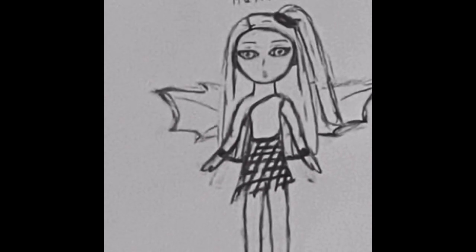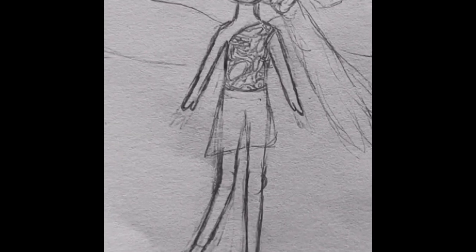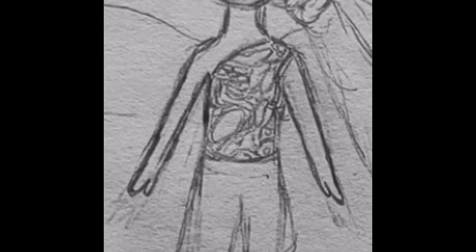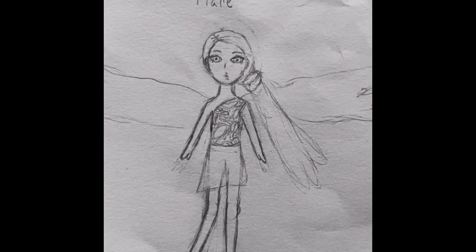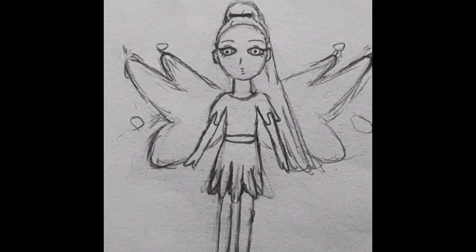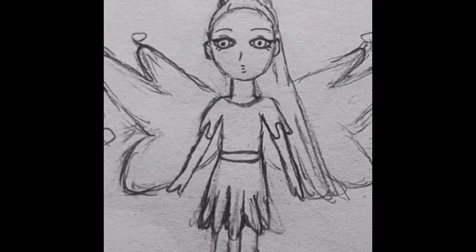This is Hannah — she has a fishnet skirt over her outfit and her arms are connected by a cape-like piece in the back. Alexis's design is pretty simple. Liv is supposed to look like a jellyfish. This is Flare — her top is supposed to look like molten lava, and she's supposed to look like an underwater volcano, so her wings are very liquidy lava. Kylie has a squid ink kind of dress and her wings are splattered like squid ink.